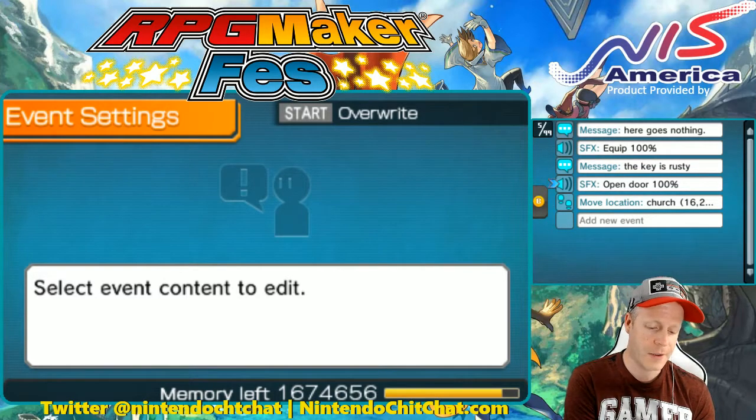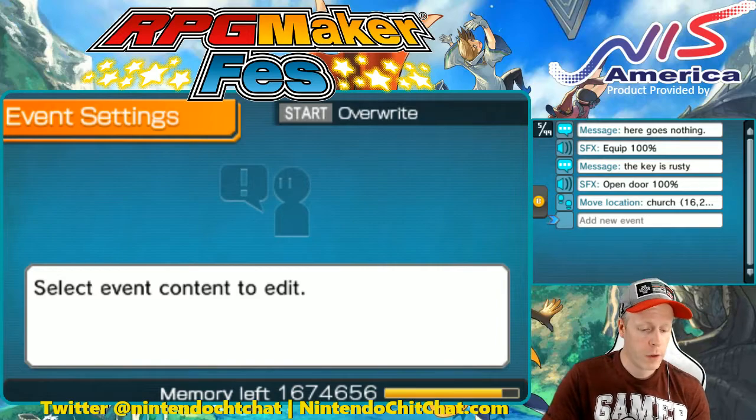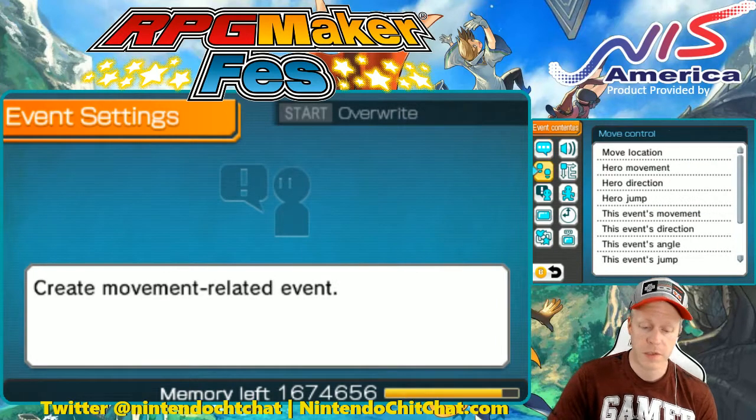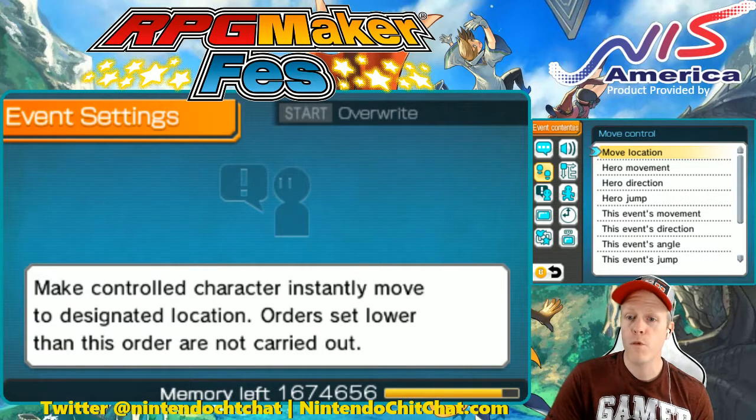Then one more message says the key is rusty. Then sound effect is opens door. Then I have a movement location here. And again, your movement location is all found right here where those little steps are. Click on the steps, hit A for movement location. Then you can choose your map of where you want to go.